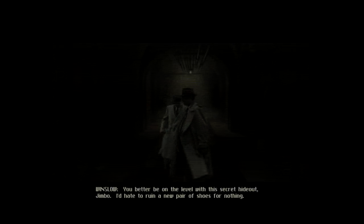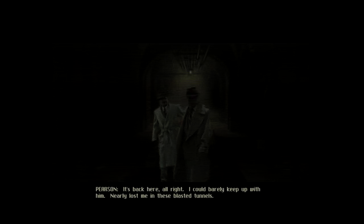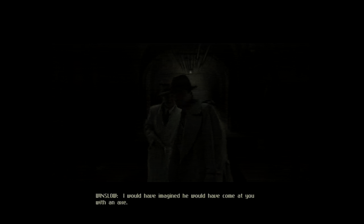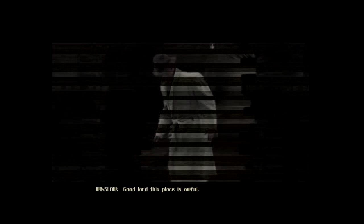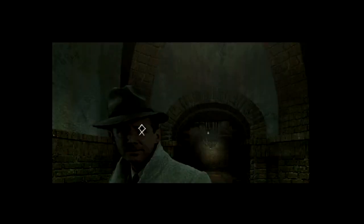Better to be on the level with this secret hideout, Jimbo — I'd hate to ruin a new pair of shoes for nothing. Winslow notes it's back here all right and that he could barely keep up — nearly got lost in the tunnels. Back at the door, except this time Dick Winslow has been added to our party — technically, but not exactly. He's just kind of standing there waiting for us to do something. I'm surprised it actually gives us options here, because the only thing we can literally do is go forward.